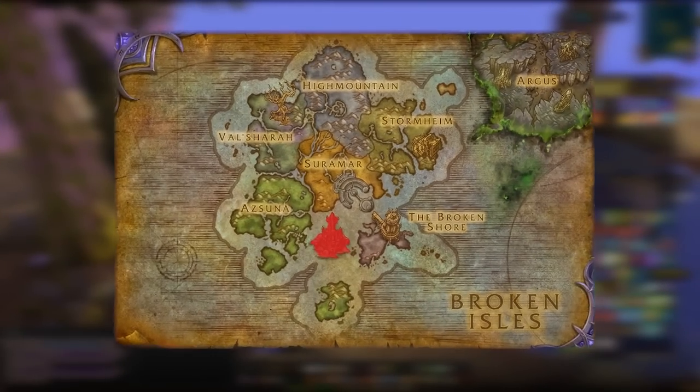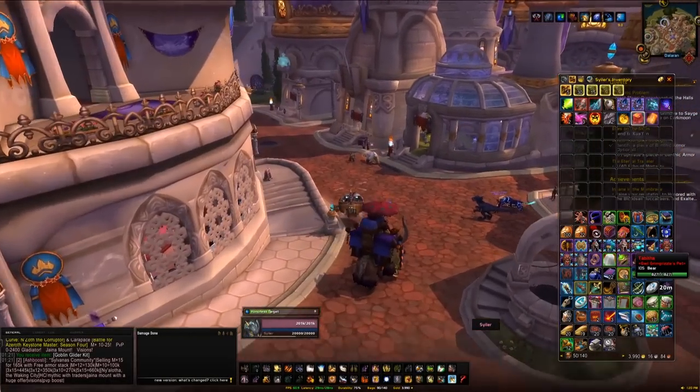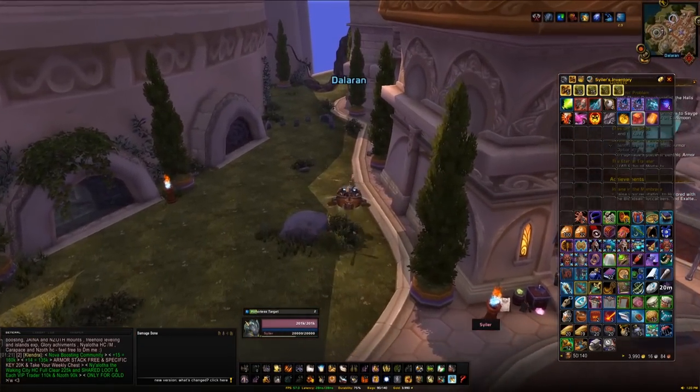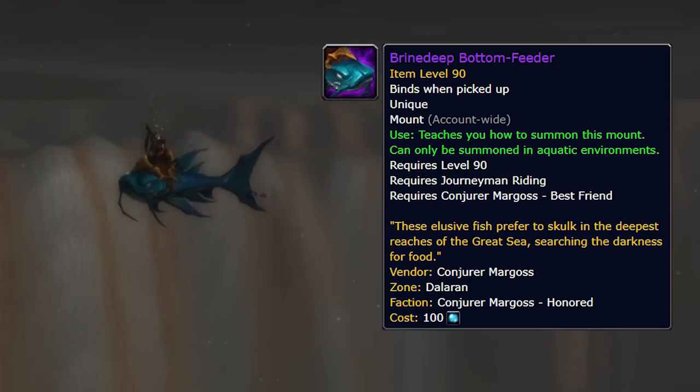Our first destination is going to be the Dalaran found in the Broken Shores. To get there you can use your Hearthstone to Dalaran, or you can use the portals from Orgrimmar or Stormwind to Azsuna and go to Dalaran from there. Once you're in Dalaran, the first mount up is going to be the Brine Deep Bottom Feeder.